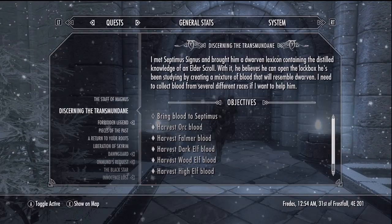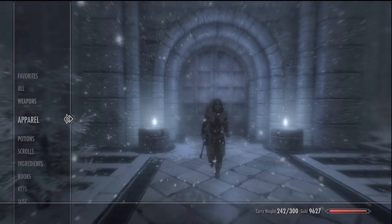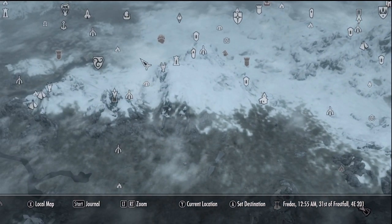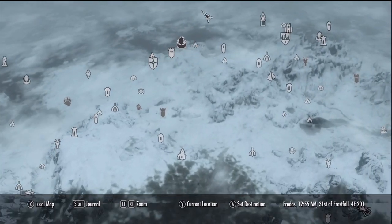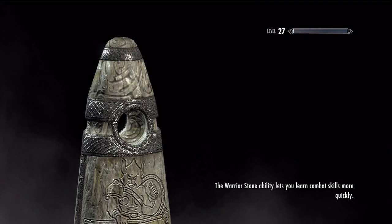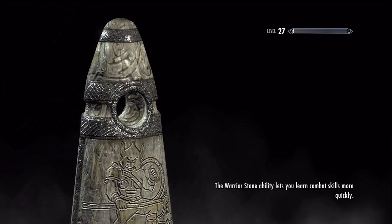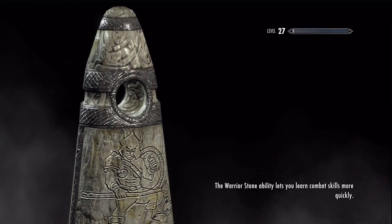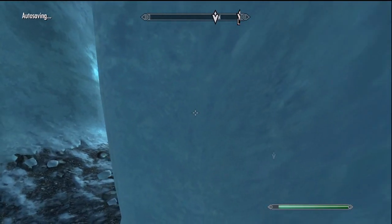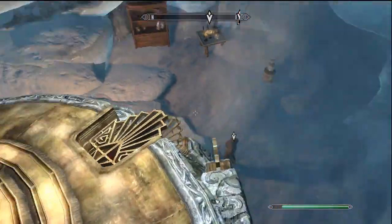Before we go do that, let me take a look and see where Labyrinthian is. It's right over there — it's definitely an area I can get to, I've already been to that spot. But before we do that, we're going to go over here and bring the blood to Septimus. I'm sorry about the detour — we were on the road to Riften and got sidetracked buying stuff. We also want to get that Elder Scroll off me; it's weighing 20 pounds and doesn't seem to do anything at all.